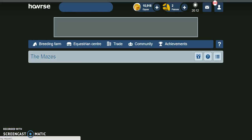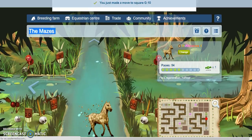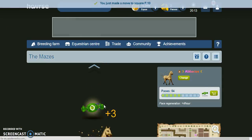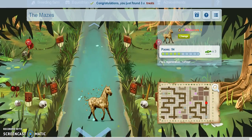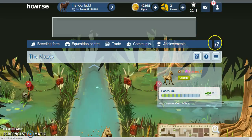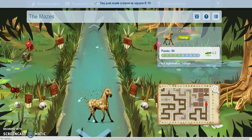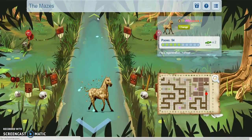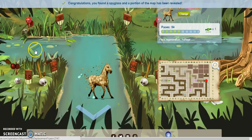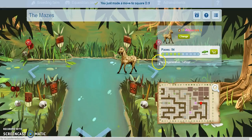Up two I think, and then we get some more treats. So yeah, with the mazes I recommend leaving it until you have 100% energy and then you can just do loads, rather than doing it every few hours and just moving one space because then it just gets boring. I would just leave it until you have quite a lot of moves.